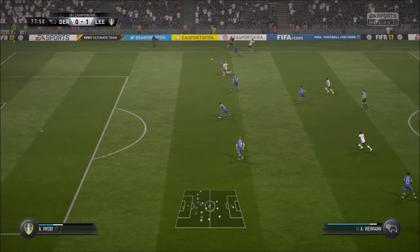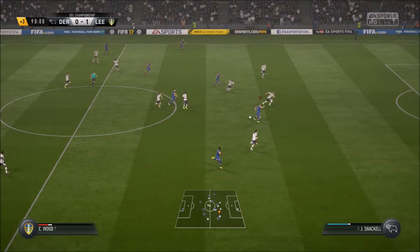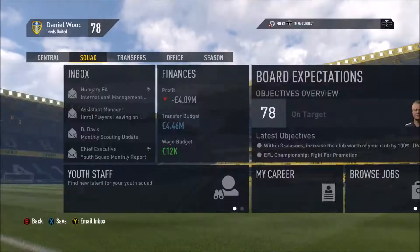In the later stages of the game, Derby would create their chance as a header came in from the left, but Rob Green's safe hands in goal caught it. We made another chance in the 90th minute - Chris Wood does well as Derby pushed men forward trying to get an equaliser, but unfortunately for them they didn't. Wood almost made it 2-0 hitting the post, as it meant we would win the game 1-0. Very nice to see.